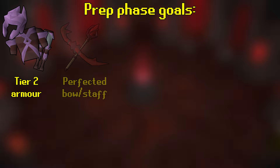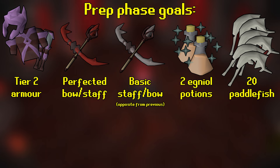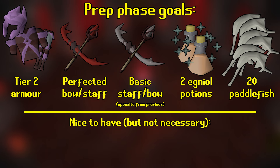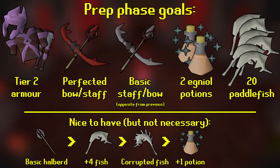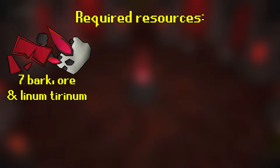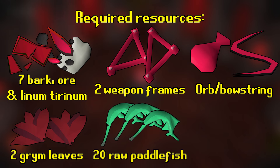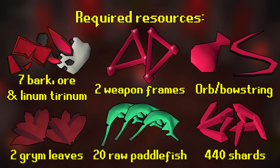Our goals for the prep phase are to get the following: a full set of tier 2 armor, 1 perfected bow or staff, 1 of the other weapon in basic form, 2 annual potions, and 20 paddlefish. Some nice-to-haves that aren't necessary but do help slightly, in order of importance: a basic halberd, 4 extra paddlefish, some corrupted paddlefish, an extra annual potion, and attuned weapons instead of basic ones. Don't go out of your way to get these nice-to-haves — only make them if you have extra time or supplies once everything else is ready. In order to make the items we want, we have to find 7 of each: friendbark, ore, and linum tyranum; 2 weapon frames; either an orb or bowstring; 2 grim leaves; 20 raw paddlefish; and 440 crystal shards. An extra weapon frame, some extra paddlefish, and extra crystal shards definitely don't hurt.